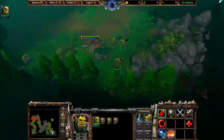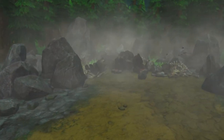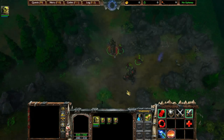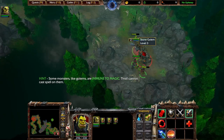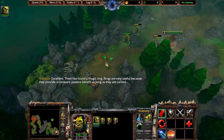The spirits are restless. For honor. For honor. Yes. A golem — watch yourselves, my brethren. Those creatures do not sleep at night. N'Dabu. For honor. Let's get on with it. N'Dabu. I am the Warchief. Excellent! Thrall has found a magic ring. Rings are very useful because they provide a constant passive benefit as long as they are carried.